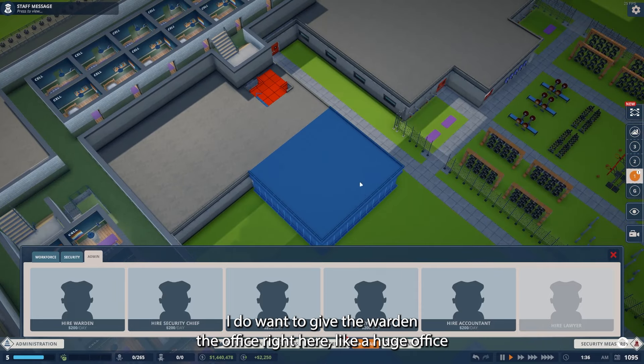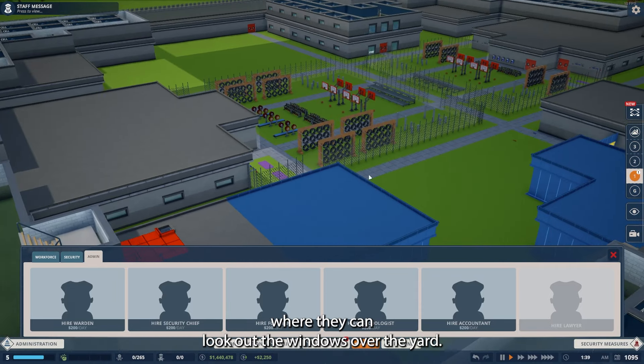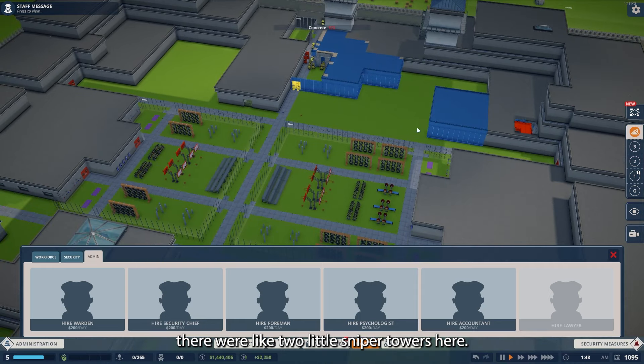The reason I put the staircase here is I want to give the warden the office right here — a huge office where they can look out the windows over the yard. Then maybe we'll have another staircase up that goes to another watchtower. There were like two little sniper towers here, so maybe we'll put one on top of this.